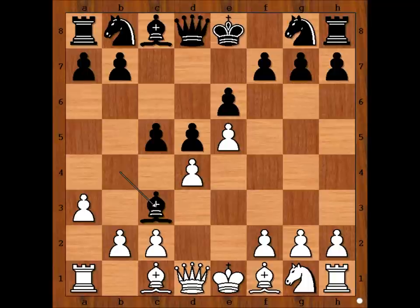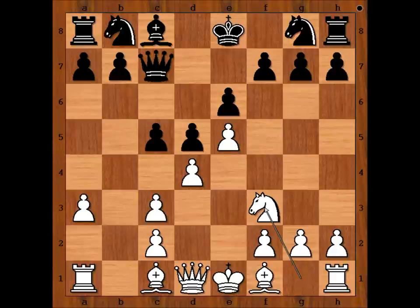A3, attacking the bishop. Bishop takes knight, pawn takes bishop, queen to c7, knight to f3, and Dona played b6. Let's have a good look at this position. White's pawn structure is damaged, but white has a bishop pair and a space advantage.